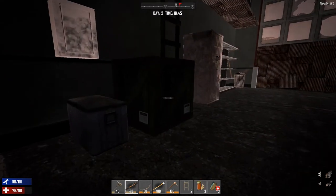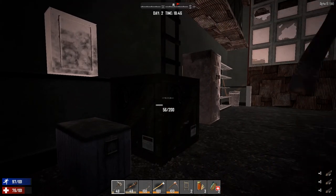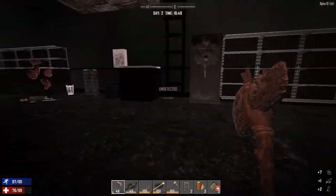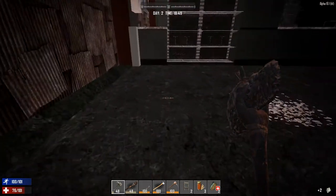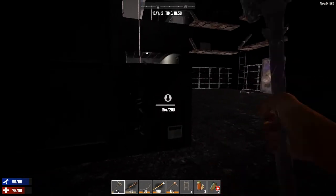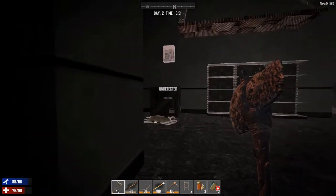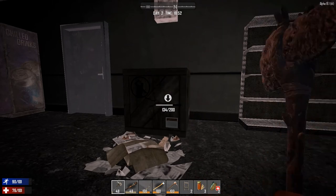No food in that one unfortunately. Let's hack our way into this box and see what else we get. We have a cupboard with some jars and some cans - getting a fair amount of iron from this place. Oh god - I thought there was one behind me when the bodies make that thumping noise but no, luckily there wasn't. Let's look through here as well. Inside here we get an aircon unit - we can take that apart later but it'll take too much time right now.